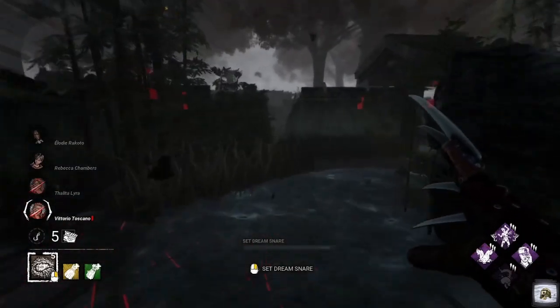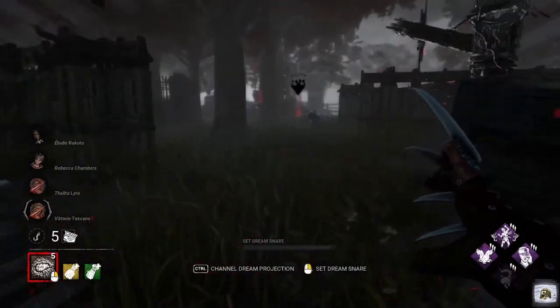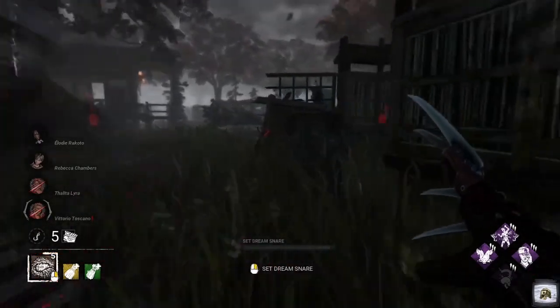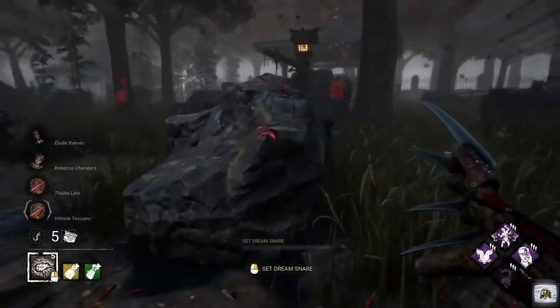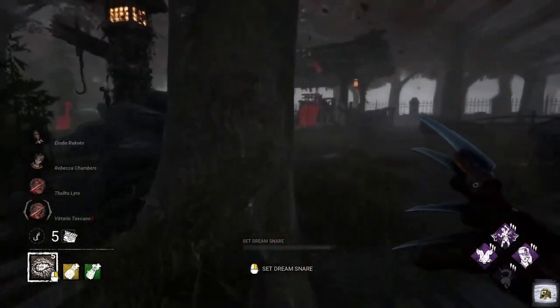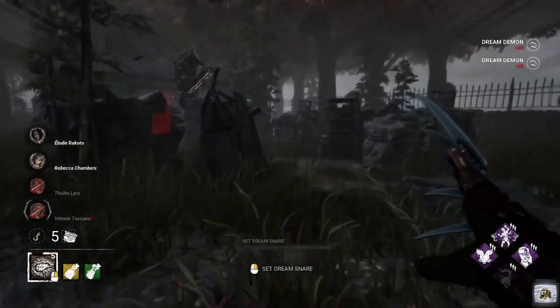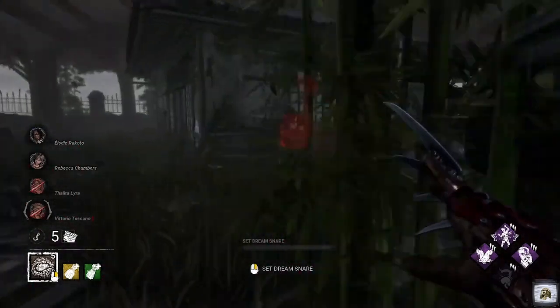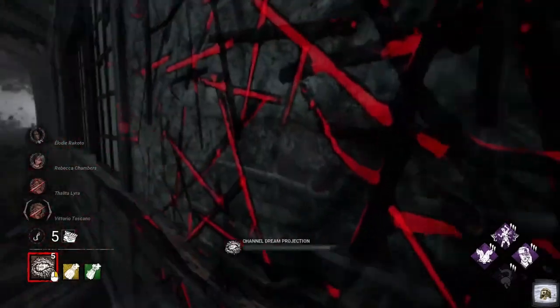The next perk we're running is Knockout — this one causes blindness, preventing survivors from seeing auras, which is nice. And lastly we've got Scourge Hook: Gift of Pain, so when a survivor is unhooked from a scourge hook they suffer from Hemorrhage and Mangled. As you can see, it's all about suffering. You'd think I'm using Pinhead, but no — we are definitely using Freddy. Freddy doesn't get enough love; he's an iconic slasher, so this build is for him.